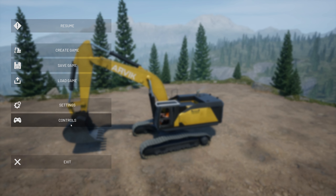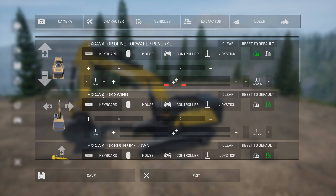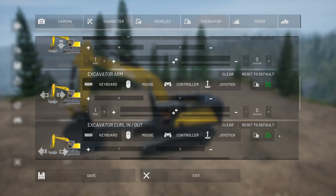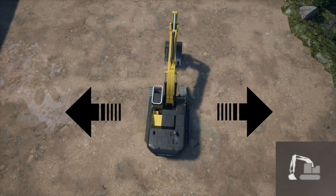Hit Escape, go into Options, go to Controls, select Excavator, and find Excavator Swing at the top. Make sure you're on keyboard and in arm mode — upper attachments — and switch swing to A and D. For Excavator Boom Up and Down, switch to W and S, and make sure you're in the right mode. For the Excavator Arm, switch to R and F on keyboard in the correct mode. For Excavator Curl In and Out — the bucket controls — set T and G. Make sure nothing else is changed, save, exit out, and hit Resume. Make sure you're in arm mode.